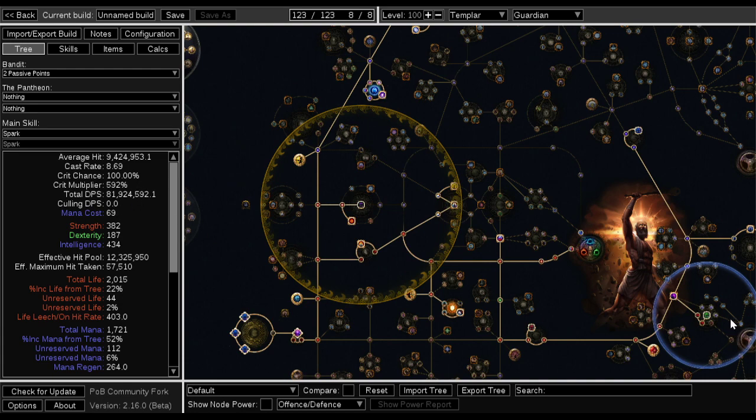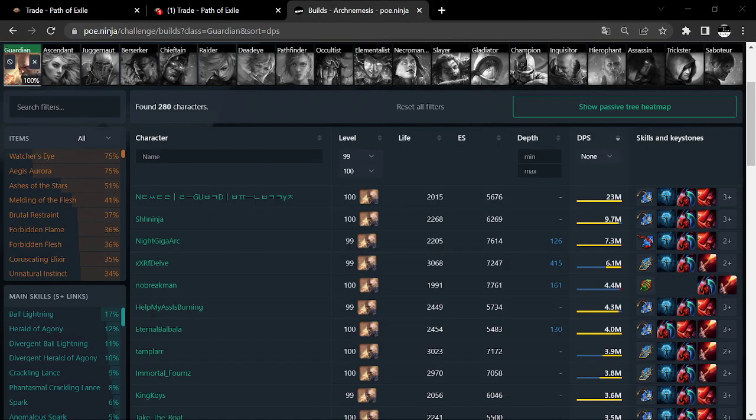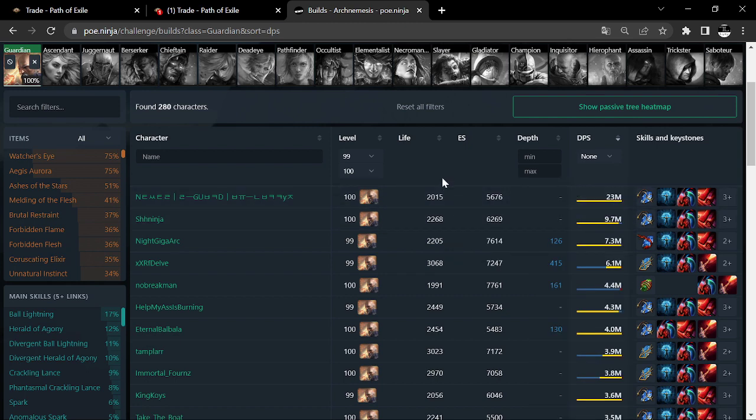Looking at the poe.ninja comparison, you can see it gives us a certain damage figure because some things it counts and other things it doesn't — it's just off. Never just rely on poe.ninja, basically, is what I'm trying to tell you. Now let's get back to the game, because we had some frequently asked questions about what to do, what not to do, budget questions, et cetera.